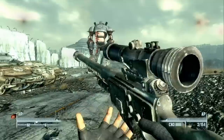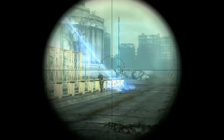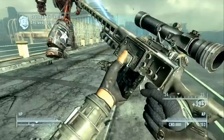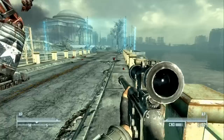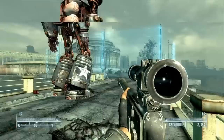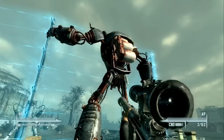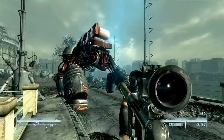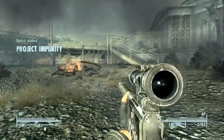We switch back to the sniper rifle and the Jefferson Memorial comes into sight! Liberty Prime moves to disable the energy barrier. "Communism is the very definition of failure." One soldier actually tries to run up and punch Liberty Prime's leg — not a great strategy. Liberty Prime analyzes the barrier: "Composition: titanium alloys supplemented by enhanced photonic resonance." He initiates a photonic resonance overcharge — and the barrier falls. Quest added: Project Impurity.